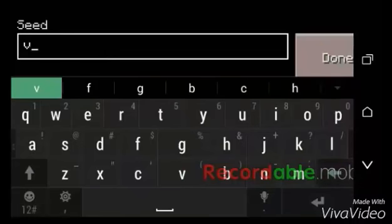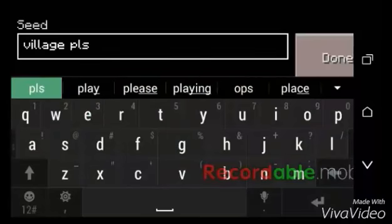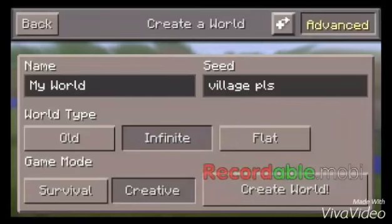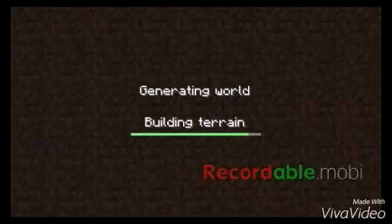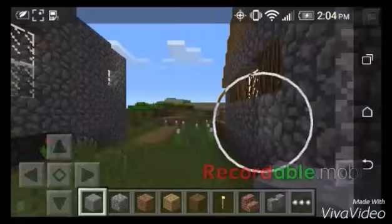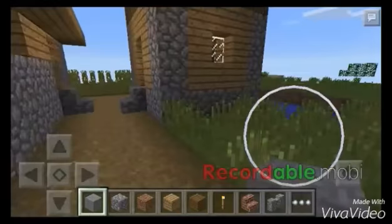It's spelled like this: V-I-L-L-A-G-E-P-L-S. Just like that. And it's got to be infinite. You go to Create World. Just wait for it to load, and then you get a village seed.